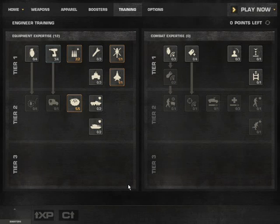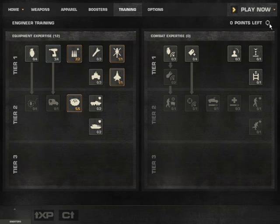Then here is the training section — the most important in my opinion. So I am an engineer, so you get those engineer skills. Let me just reset them. I am a pilot, so I will reset those skills by clicking on this thing. After a moment, here are your 12 points again — or however many points you have.